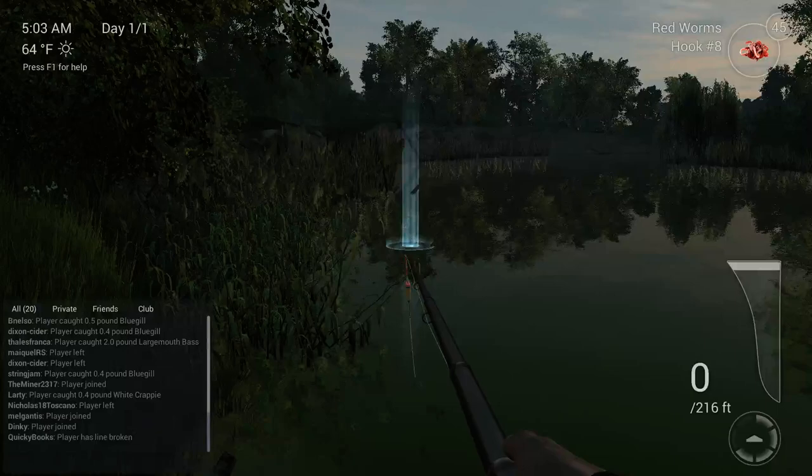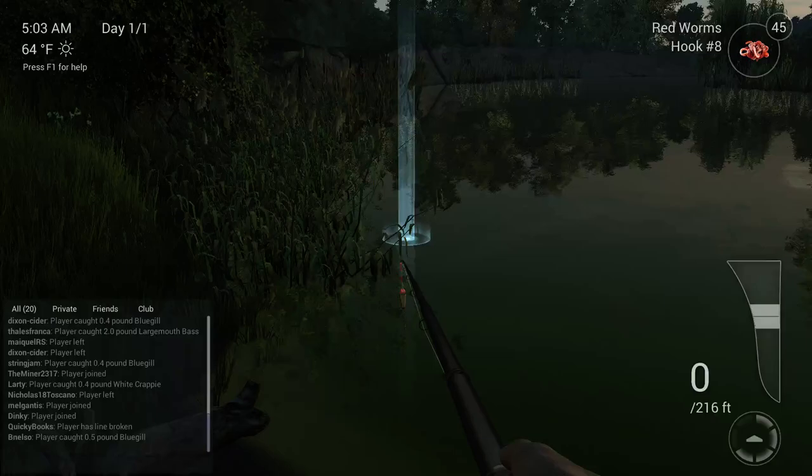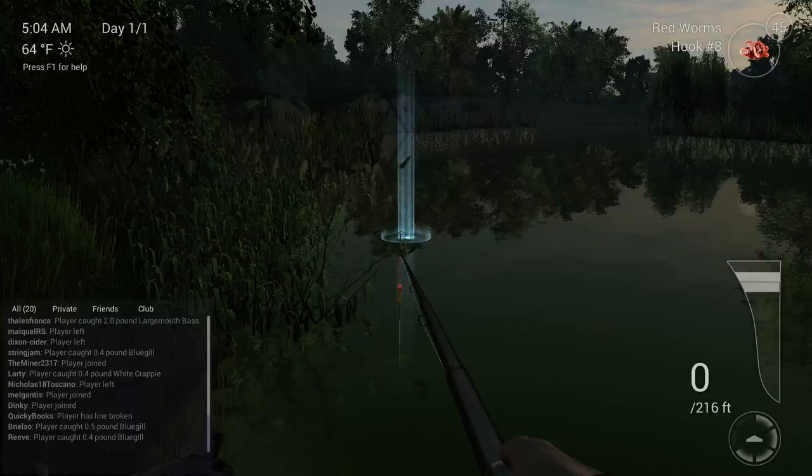If you left-click on your mouse it's going to bring up a point of interest showing where you'd like to cast. This makes it easier - if you want white crappie, cast right about in there.